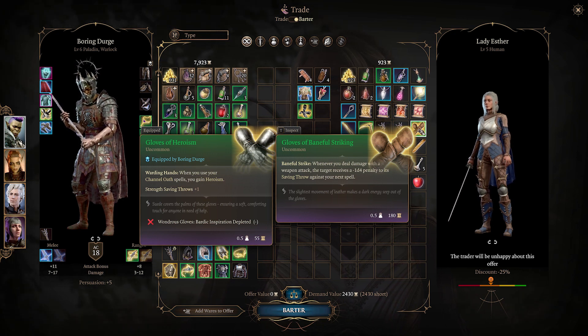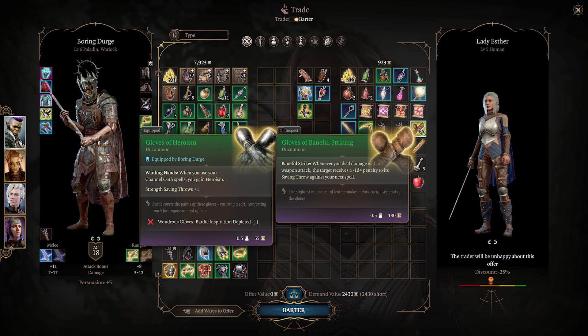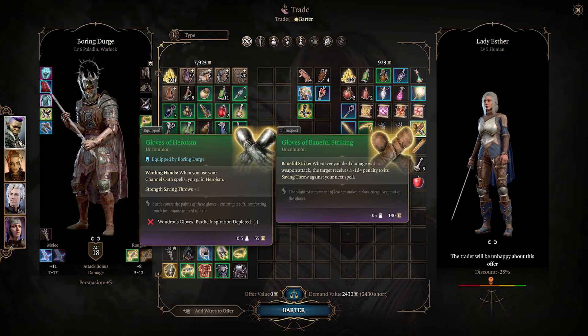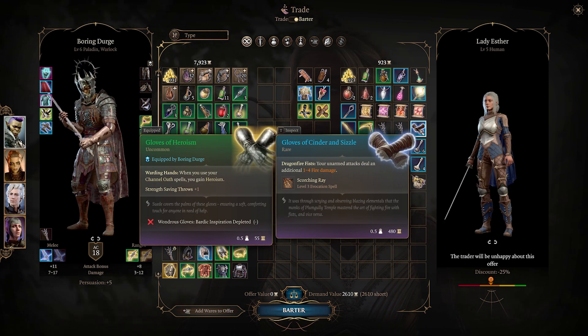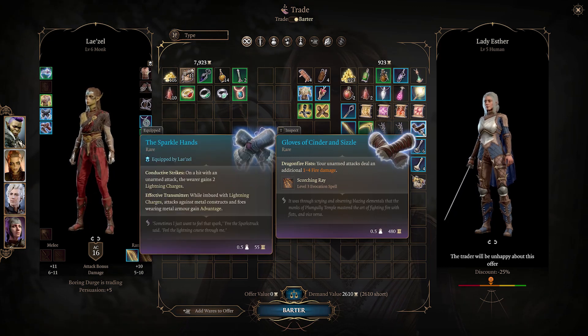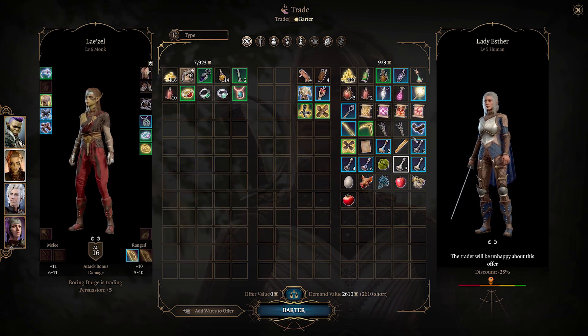My Gloves of Heroism — I've only got one charge, only once per long rest. Maybe deal damage with a weapon attack — actually we did see stuff saving against my smites, so maybe that would be good. Unarmed attacks deal an additional 1 to 4 fire damage — well that's amazing! What's Lae'zel wearing? This would replace her lightning charges. Against foes wearing metal armour those Sparkswall Hands are really good — all her attacks dealing fire damage. The Wrero deals cold damage — we don't really do cold damage. I'm going to buy these and we can experiment a bit.